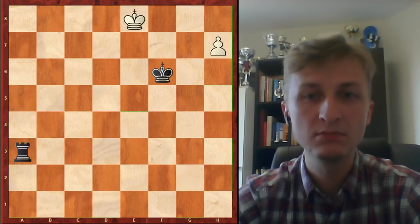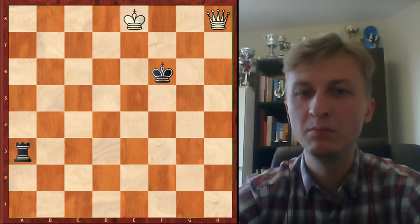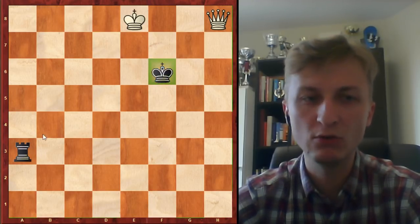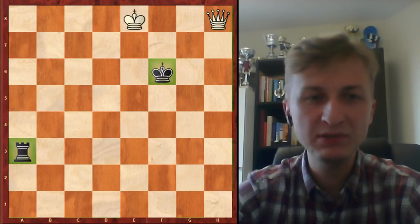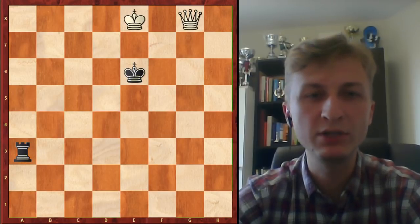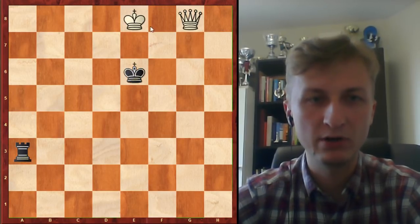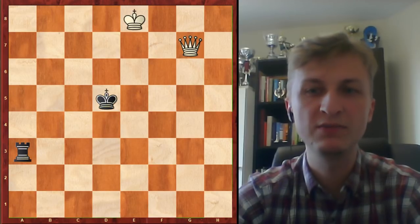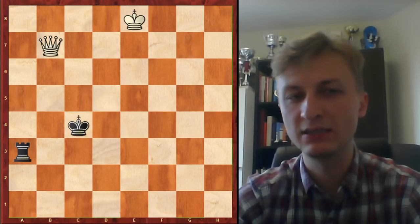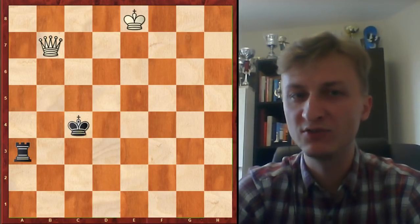Rf6, king f6. H8 queen. And surprisingly, black is not losing that rook, even though they are so far away from each other — that rook cannot be trapped. The king e6 is the only move. After queen g8, king e5 is the only move. Everywhere else the queen will go to f8 and eat the rook. So king e5, queen g7, another only move, king d5, queen b7, king c4 — again the only move — the king is approaching the rook and there are still yet many moves to play.